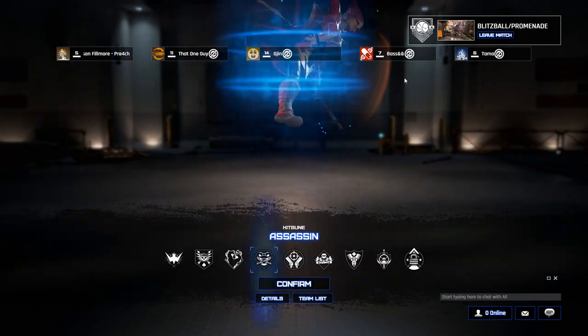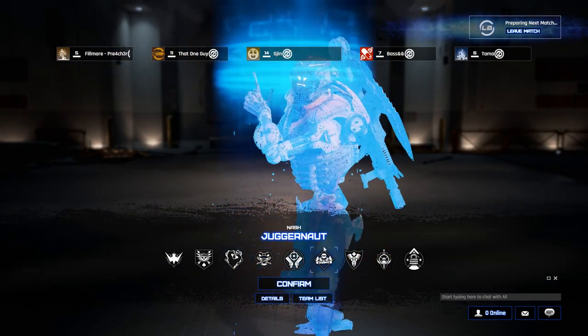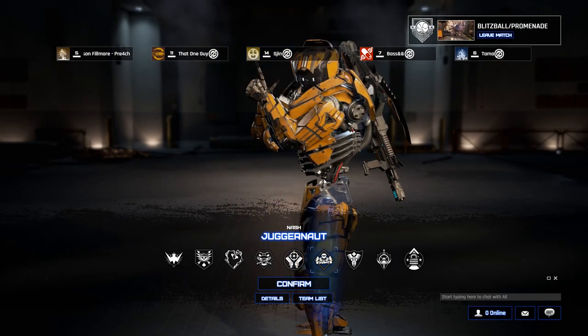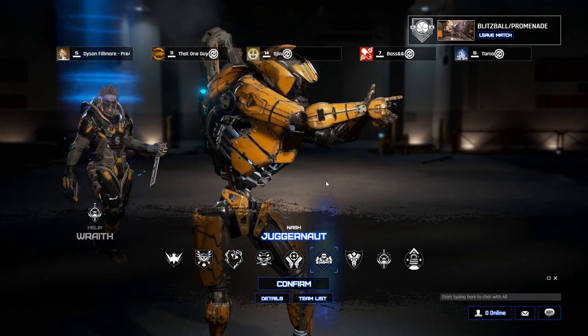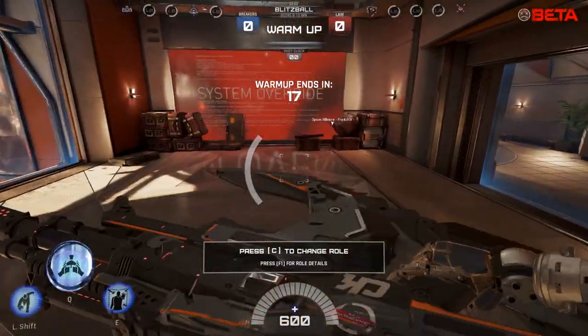Alright, so it looks like we're playing Blitzball. This is pretty awesome because Justin Roiland actually does the voice for the Blitzball itself. We're going to play Juggernaut, probably my favourite class right now - he's a beast. We're on the Breakers side of things, which means we get some pretty sweet sass in our voice lines.